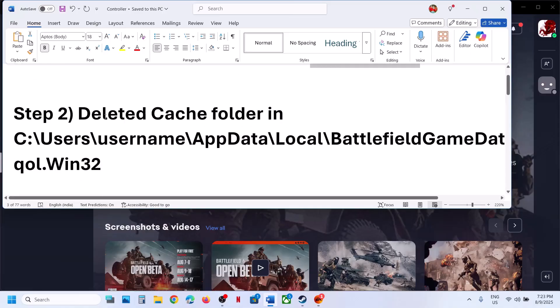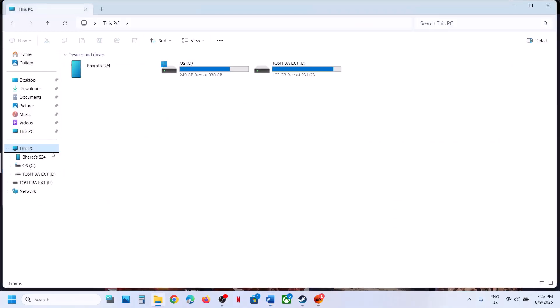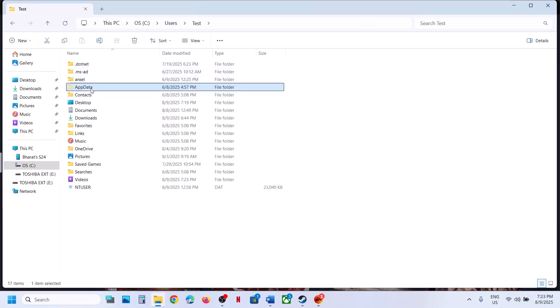The next step is to delete the cache folder. Open File Explorer, go to This PC, open the C drive, open the Users folder, open your username folder, then open AppData.